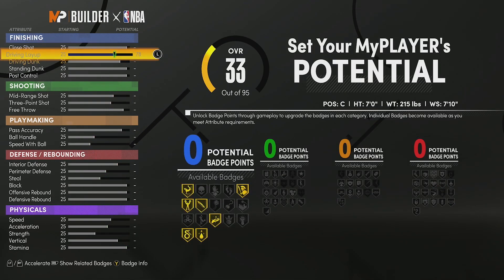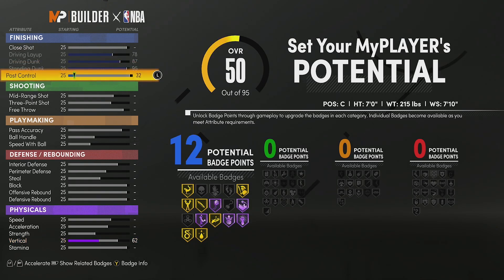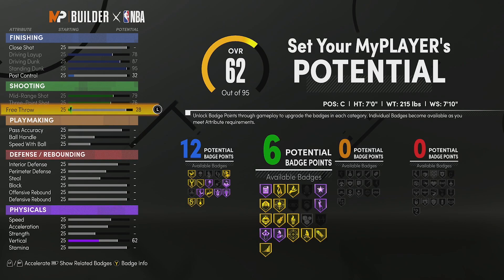We're going to max driving layup, max driving dunk, max standing dunk, and post control we're going to put at 32 so we can hit 12 finishing badges. For shooting I'm going to max the mid range and the three ball, and for free throw I'm going to put it at a 37. This build isn't going to have a ton of shooting badges.